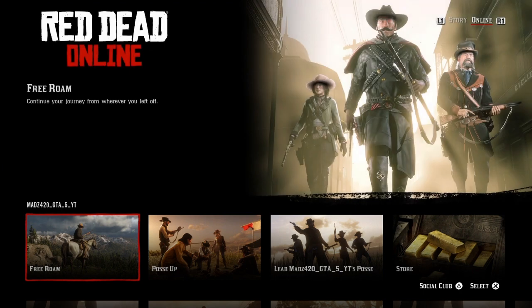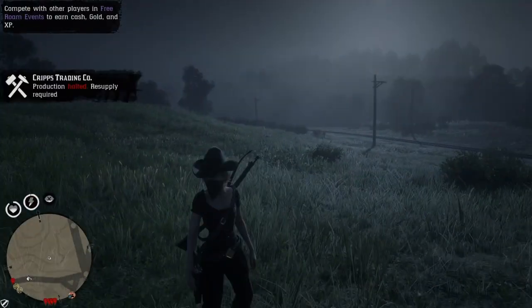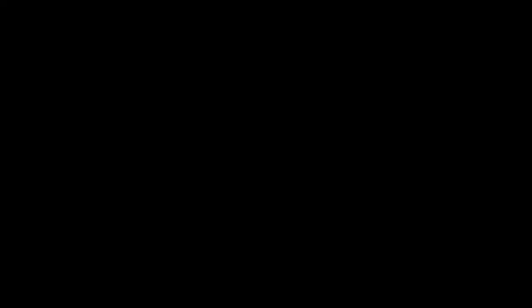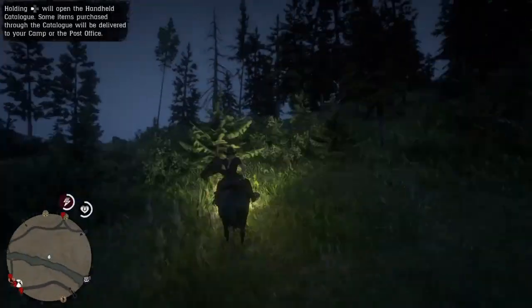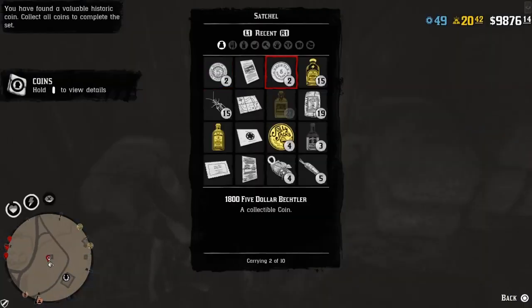Once again after finishing Emerald Ranch I made my way back to Strawberry — and right as I got there I got disconnected again. This was the worst timing because I had already fast traveled and spent $4, then when I loaded back in it wanted me to fast travel again so I spent another $4. That did suck, but we came to Strawberry anyway to collect that last coin.